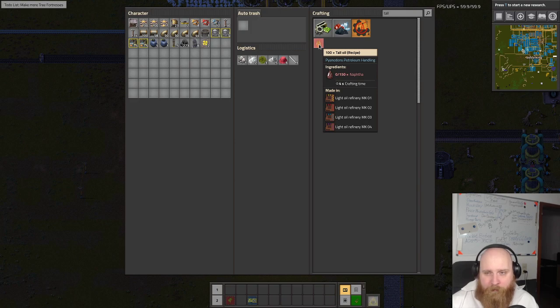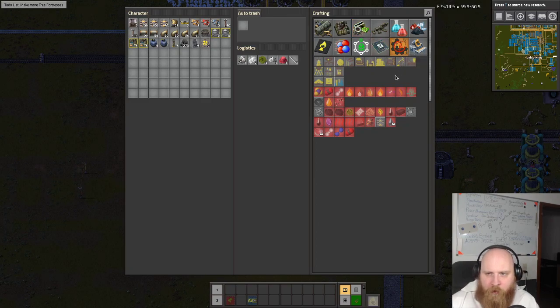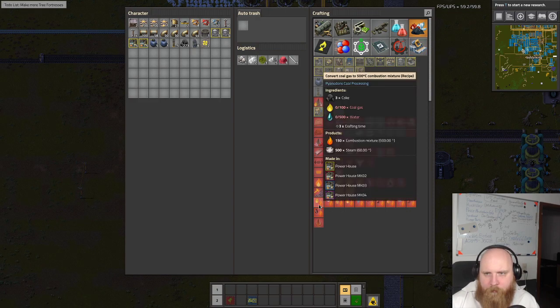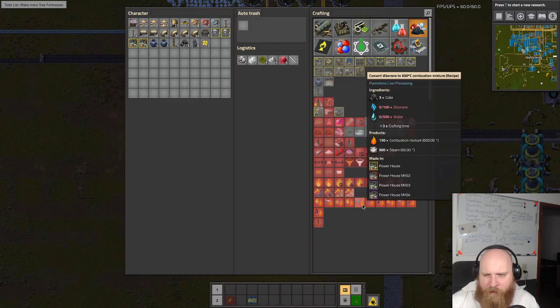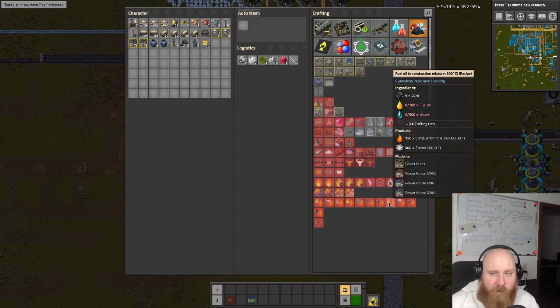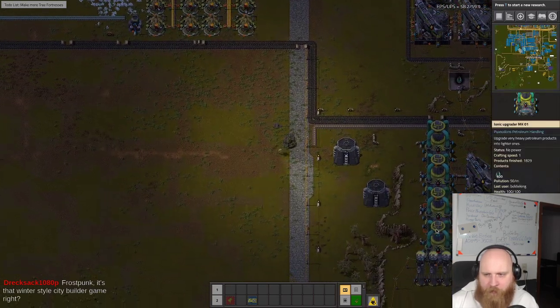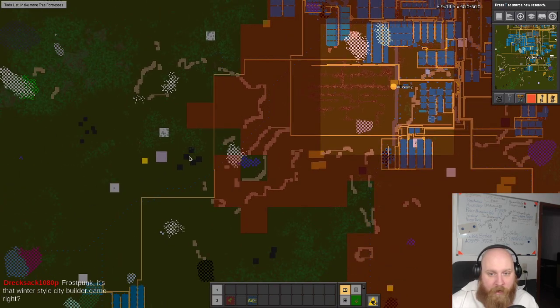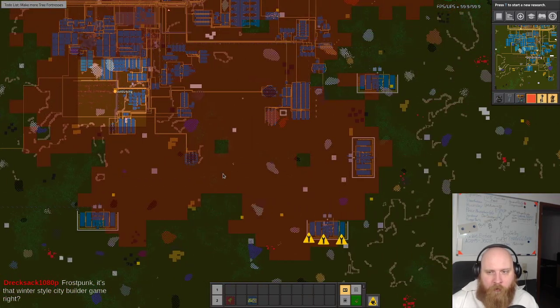We can make it out of naphtha but naphtha is an oil processing thing, so that's something we're not going to do. The core gas recipe - we're not going to do syngas that way, it's much better the other way. We're going to burn fuel oil, but instead of making crude oil out of tar like we did over here, we are actually going to tap actual crude oil. We have quite a few fields over here and we will be using these for power for now.